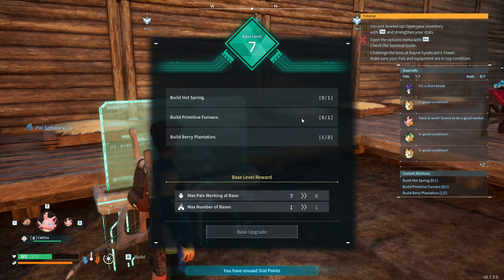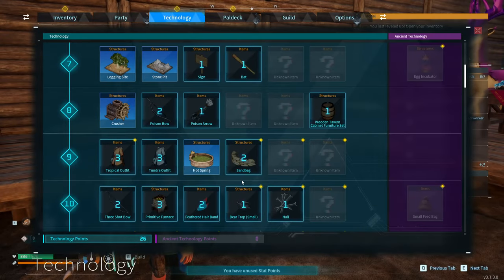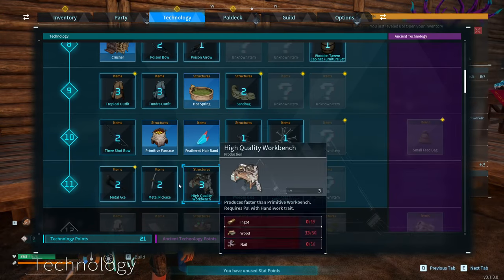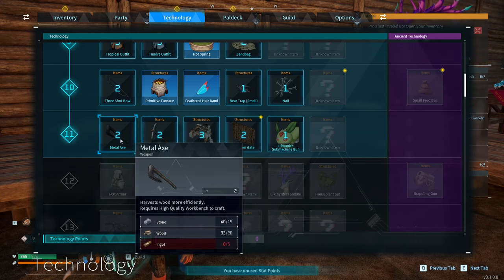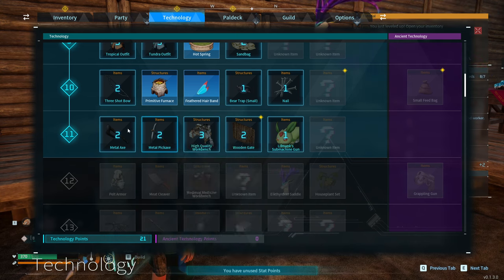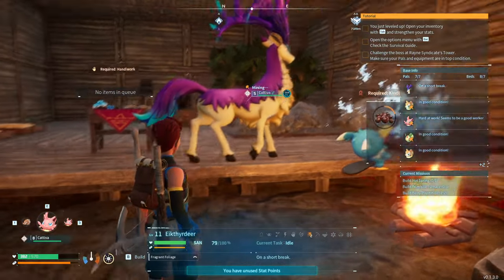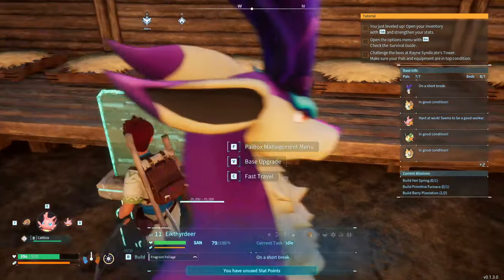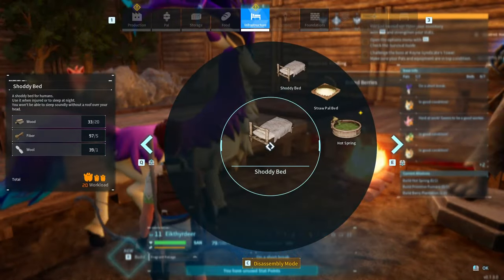Before we go back out, let's look at what we need to build. We need a hot spring and a primitive furnace — we can unlock both now in the tech tree. We can also get a high quality workbench and a feathered hairband. I'd skip the free shot bow and wait for the crossbow. Metal tools aren't really necessary yet since we use the Rushmore. Instead, let's focus on the hot spring, furnace, and berry plantation.